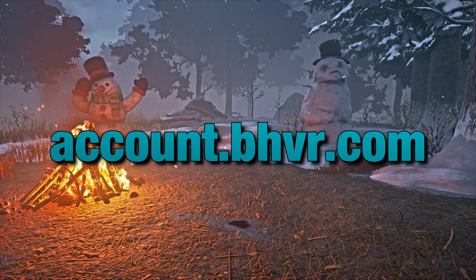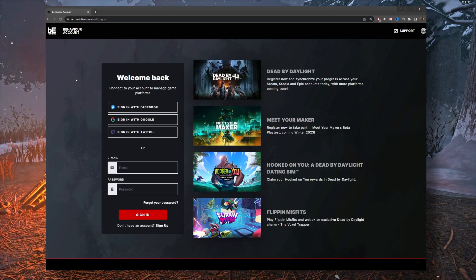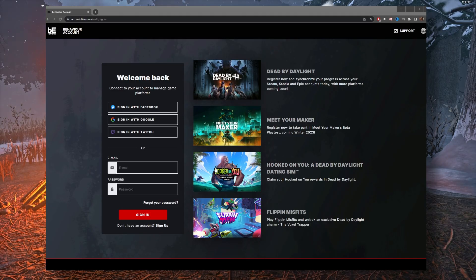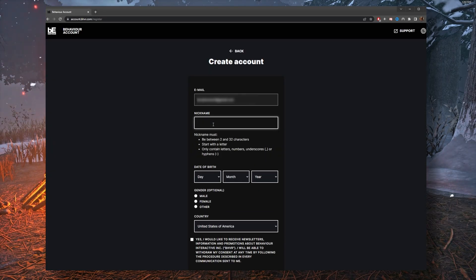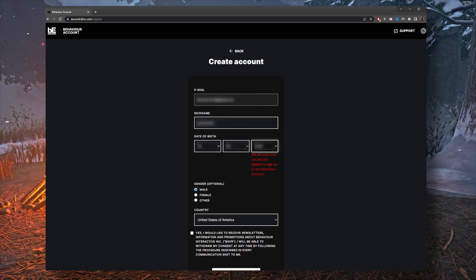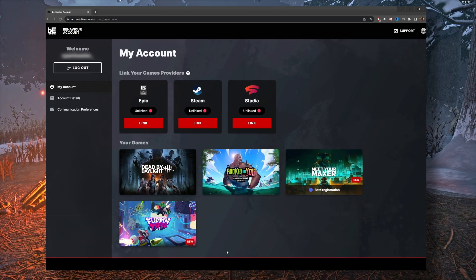The first thing we want to do is head over to account.bhvr.com, where we're going to set up a BHVR account. If you've already got one set up, be sure to log into it. I'm going to sign in with Google, but you're free to create your own account with BHVR or sign in with any of the other methods shown. You'll need to fill in your email, nickname, and date of birth, and then hit create account. Once that's done, you'll be logged into your account and will see the three platforms where you can link Steam, Epic, and Stadia.